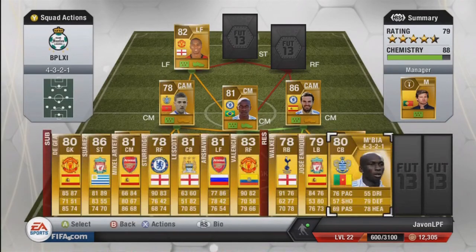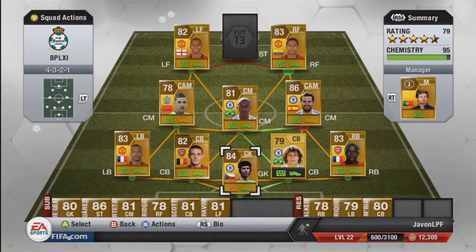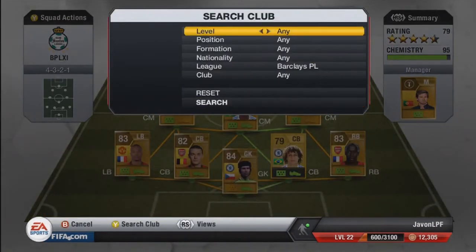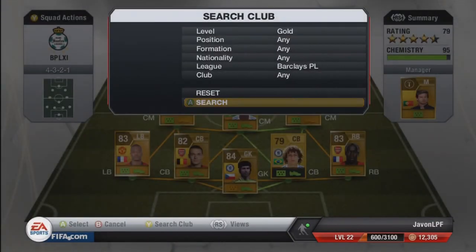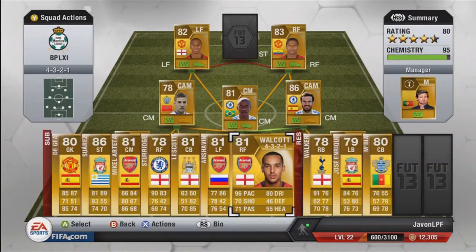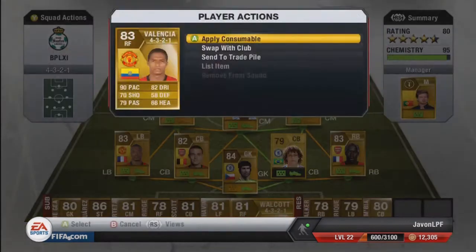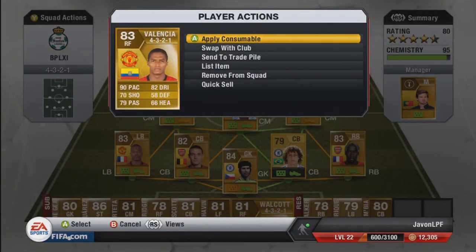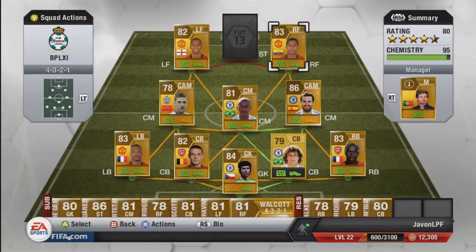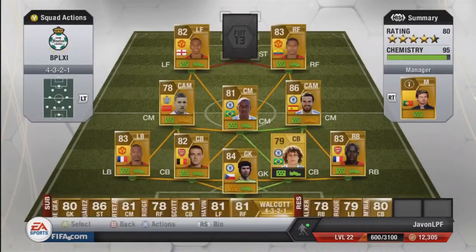The RF is actually meant to be Valencia rather than Walcott because Valencia is better overall, so we put Walcott on the bench. Valencia's stats: 90 pace, 82 dribbling, 70 shooting, 79 passing — beast stats. He's 83 rated overall and cost me exactly 9,000. He also has five-star skill moves. We sometimes switch him with Walcott because Walcott is faster, but Valencia is better all-round.